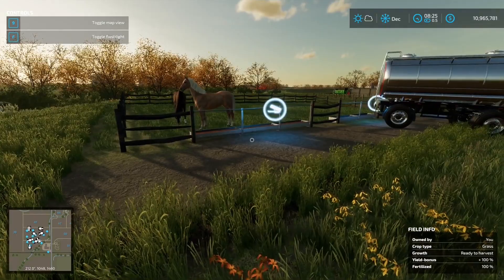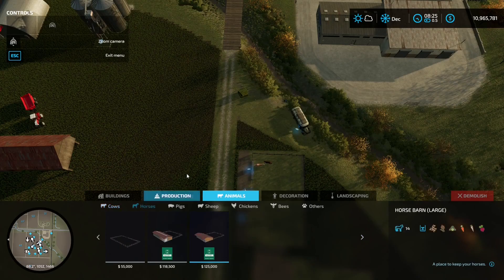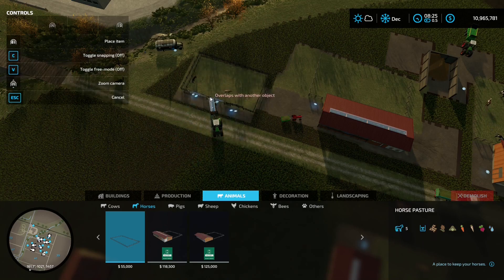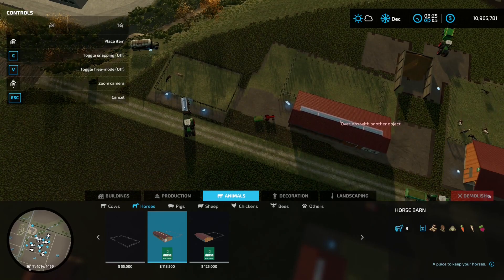Much like any other animal you want to keep on your farm, you need somewhere to house them. In your construction menu go to Animals > Horses. You'll see a horse pasture that holds five horses — it needs water and horses will eat root vegetables such as red beets, parsnips, carrots, sorghum, and oats. The horse barn doesn't need water because buildings have plumbing, and it holds eight horses.